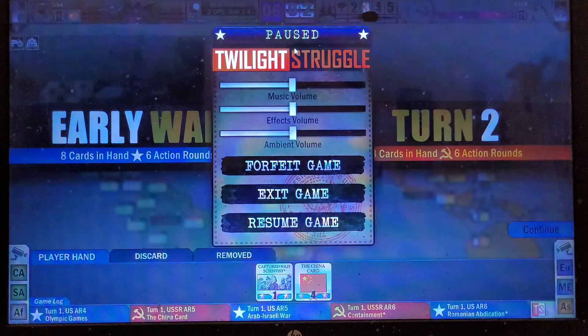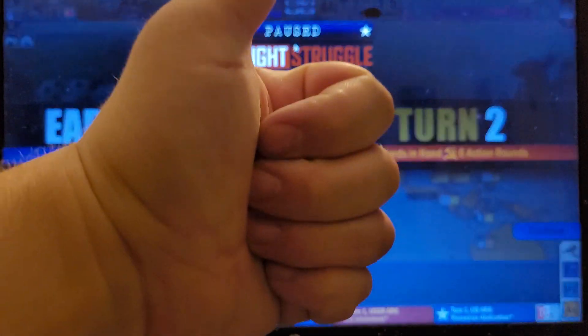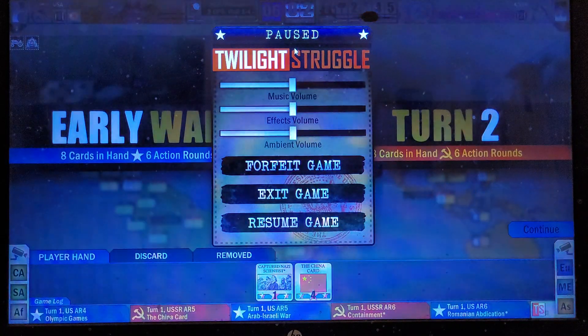Twilight Struggle has a physical edition — I highly recommend the physical edition. I'm willing to recommend this digital version once I have more experience with it. It's just a solid two-player game, and I wish I could have played my physical copy with someone back then. But I'm happy that this edition exists. I don't know why it's the Cold War theme that I like, but it's just interesting to me. This has been Pillar — we'll see you next time.